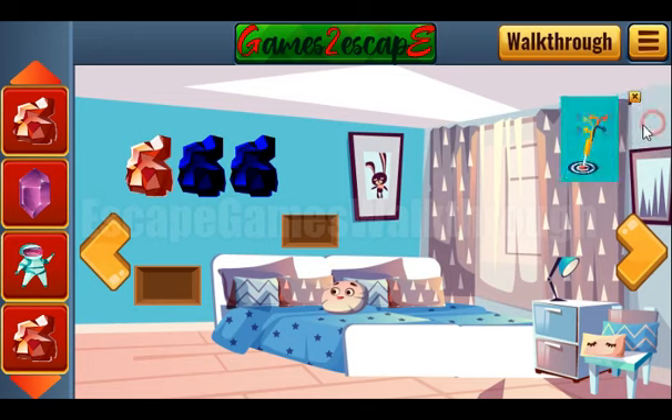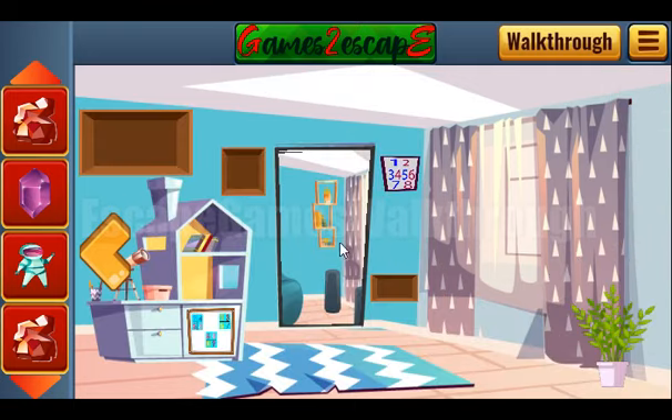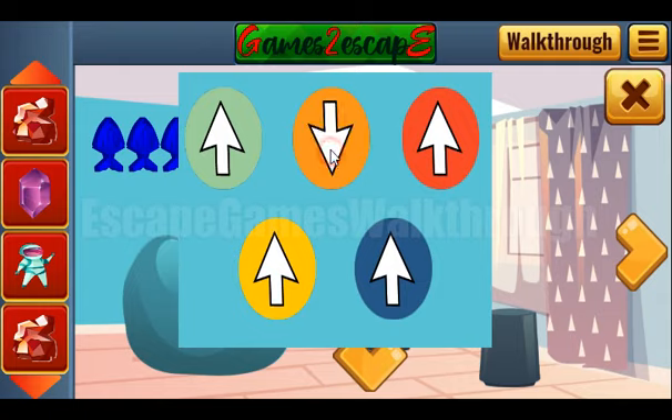Here we can find a hint of colored arrows. Yellow, green, and orange point to the left. Red and blue point to the right. So we need to set it here like that.